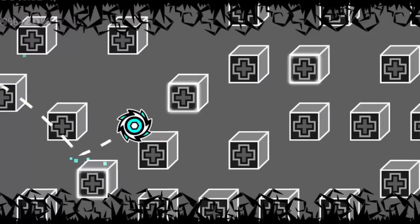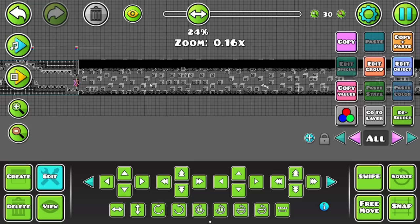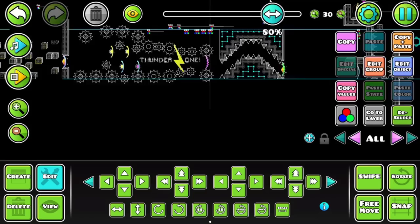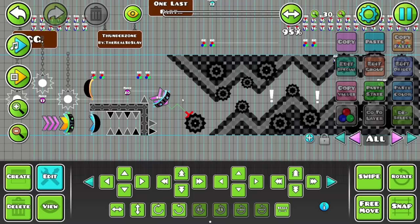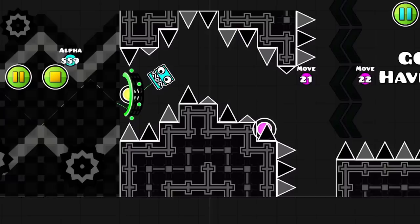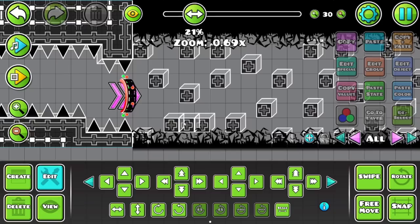I'm sure you could see the problem, but wait — it gets worse. You might think that one of these stupid ball parts is bad enough, but did you know that there's another one? Not to mention at the end of the level there's like a random Nine Circles part that lasts like two seconds for no reason. Like, what is the point of this? Why did I make this? Why did I do this?